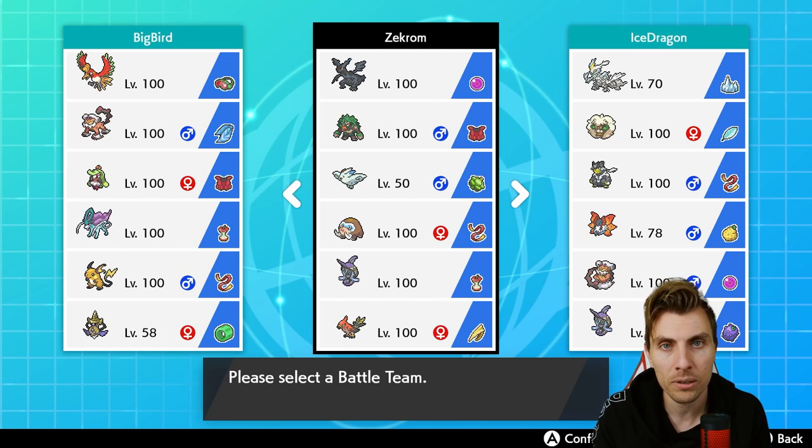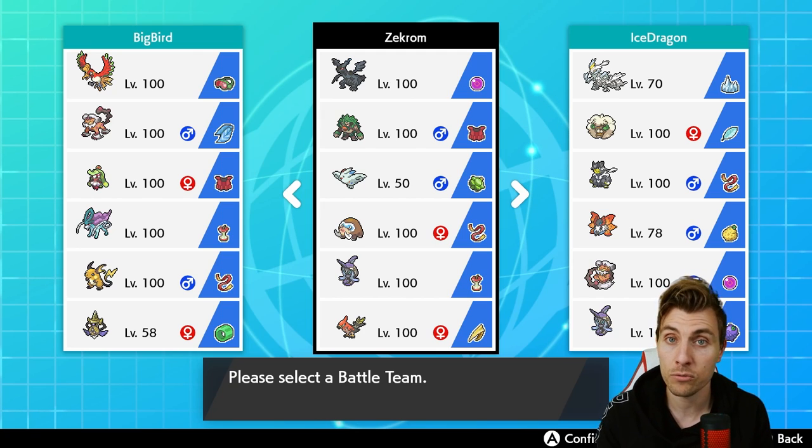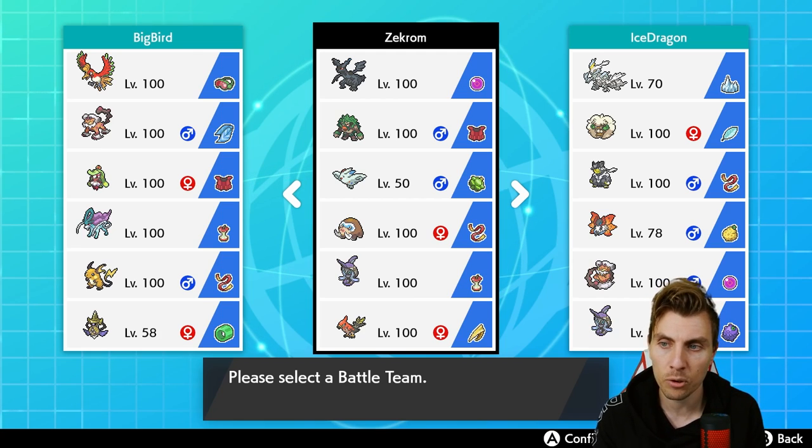It's a bit more of a staple Tapu Fini set in this one with the Calm Mind variant, which gives us a little bit of room. We've got two terrains as well to kind of disrupt opposing terrain support. Then wrapping up with Talonflame, giving us another Flying type on the team, but mainly giving us that priority Tailwind, which is very valuable — especially for Mamoswine and Zekrom.